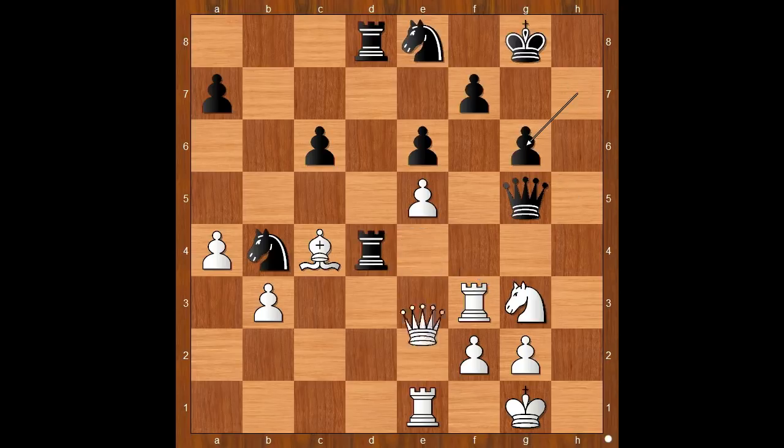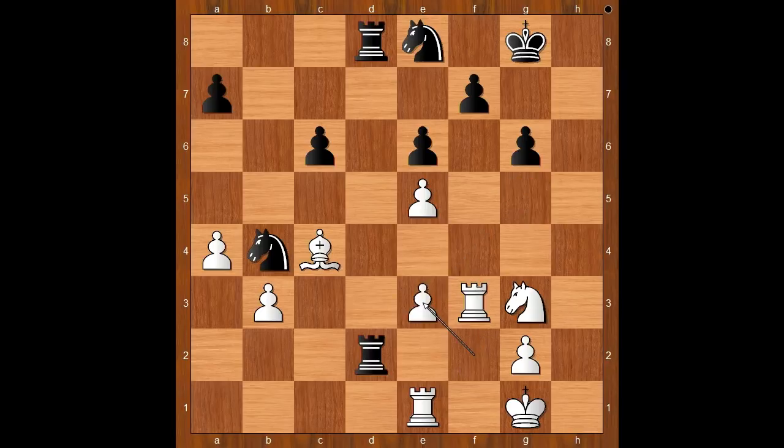Hxg6, queen to e2, rook to d2 attacking the queen. White to move. In this position Max Elwe was choosing between queen to e3 and queen to f1. Queen to f1 was played. It looks like Elwe didn't like the continuation of queen to e3, queen takes queen, fxf3. So Elwe played queen to f1 — he had something in mind.